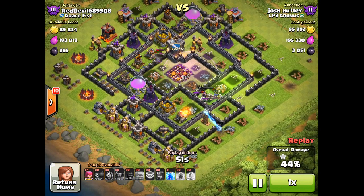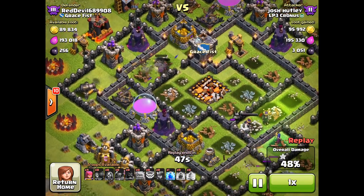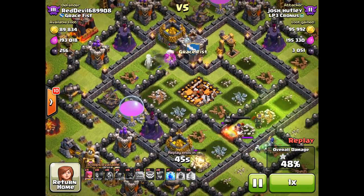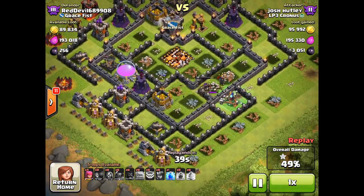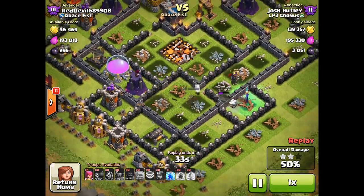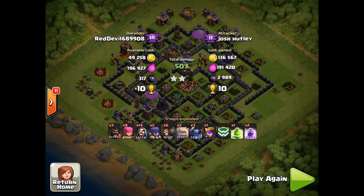There goes the second Inferno Tower — 43% damage. Lots of units left, P.E.K.K.A. still working their way through. The Queen is still at full health, along with a Witch off to the right, and the second star comes momentarily. Certainly a well-orchestrated raid with well-timed and placed spells, and Josh Hutley making two stars look easy.